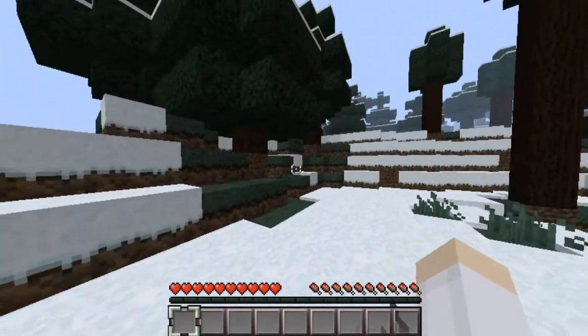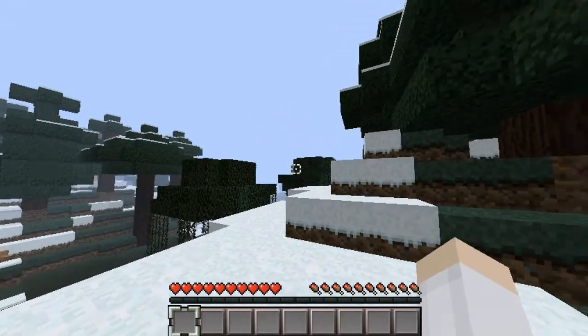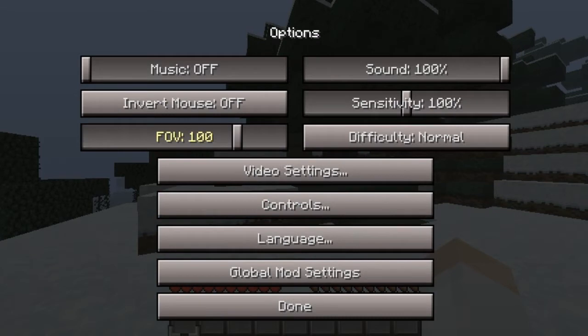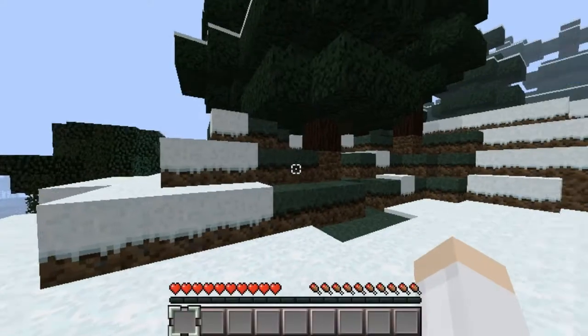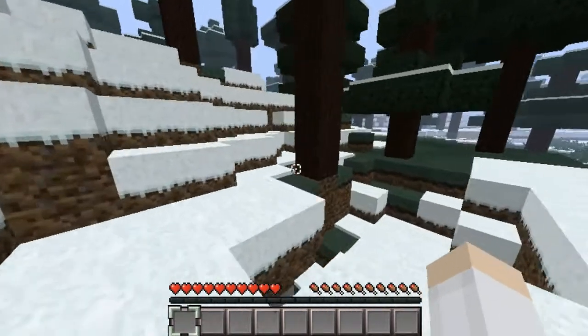With console games you don't have as much of an issue, because you're usually set farther back from the screen. But with PC games — computer games especially — it's a lot more important to have a larger field of view, because you're closer to the screen, so there's a much greater risk of your players getting motion sick.